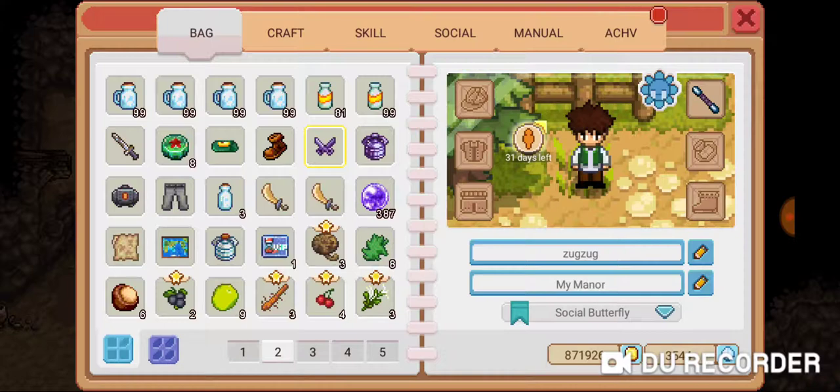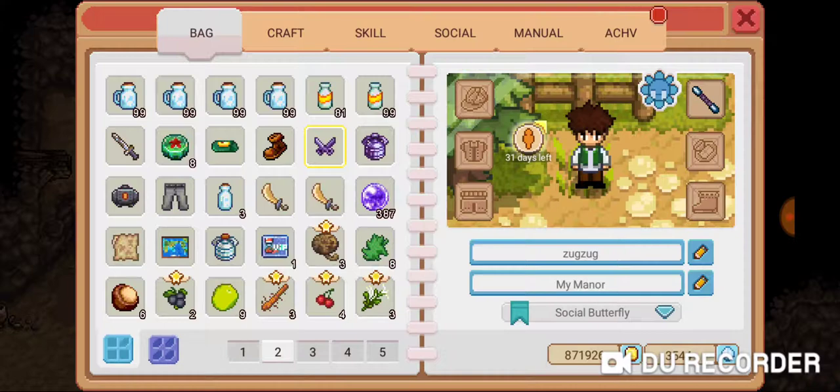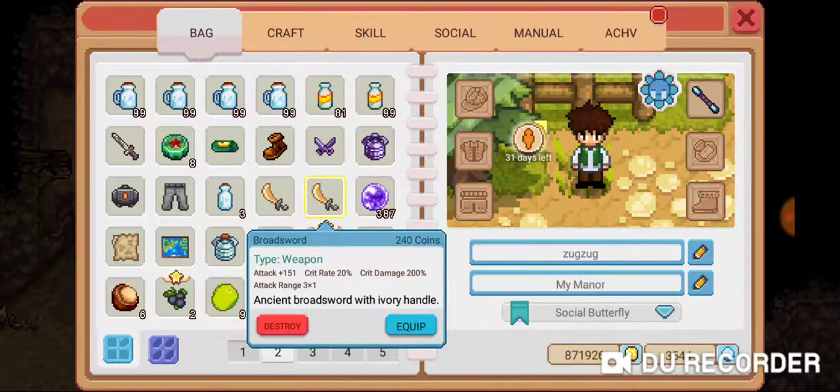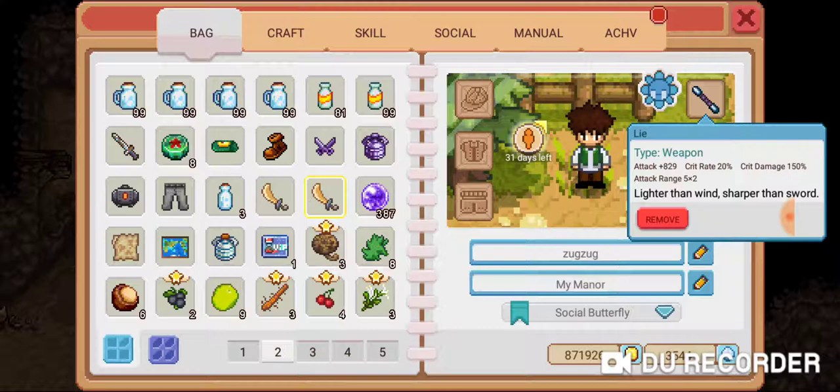I was fortunate enough to obtain two broadswords from my travels from floor 40 to 49. The thing that gave me the most issues were the slimes, but it wasn't too difficult because I'm using a light weapon. This has become one of my go-to weapons compared to the other one, which is the titan. I just prefer the light weapon because of the range.